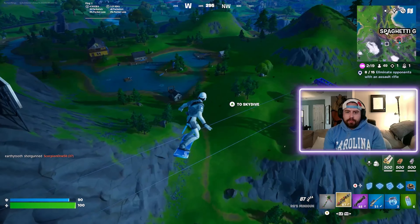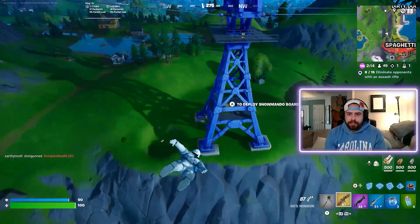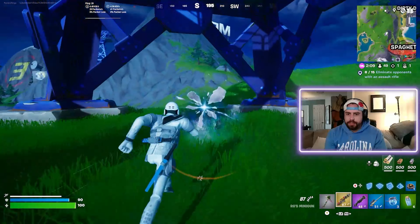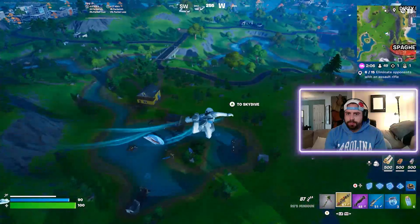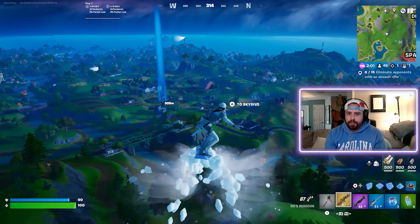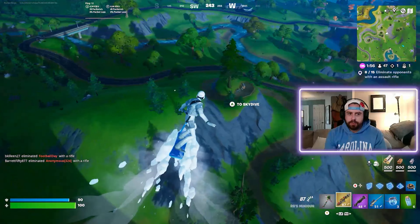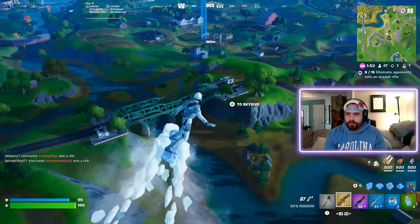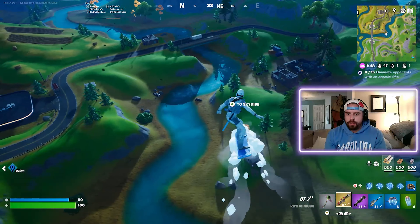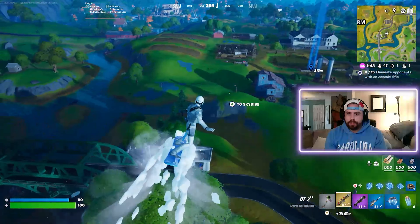Hit that rift — if you come over here, there is usually a rift underneath this tower. Right now I'm just looking for players. The best way to set yourself up for high kills is just get to Frenzy Farms in the middle of the map. Players will be rotating constantly through here, so I'm just gonna put myself in the middle of it all. I saw shots at Dusty but I didn't want to be on the edge of the map.